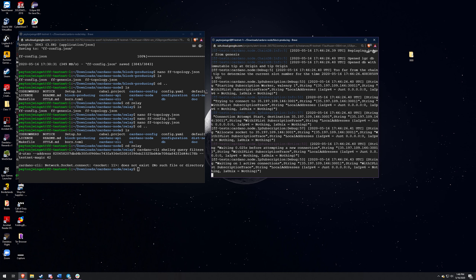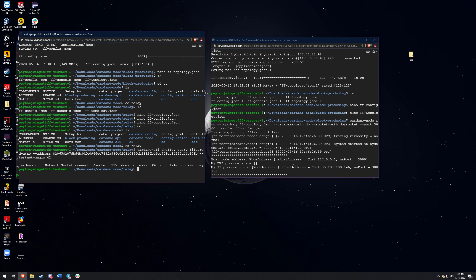The block producing node is up and running, it's going good. So now we got to get the relay node up and going. We can just use that same command that we typed in, but we need to change the port over from 3001 to 3000 and then everything is going to be grand. What is nice about this is that it makes it a lot easier being able to use the same folders. Remember, like I said, we need to change that port over to 3001 and it should work unless I messed up the JSON file.